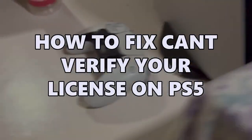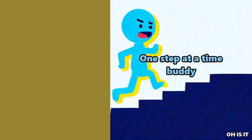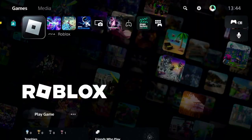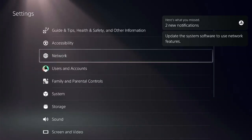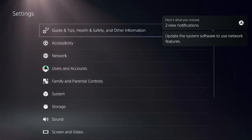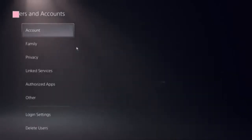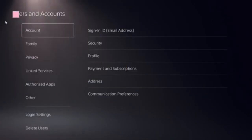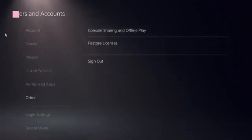Let's see a step-by-step guide to fix this issue on PS5 — every step counts. Start by navigating to the home screen and finding the settings icon on the top menu. Click on User and Accounts, then locate the option to Restore Licenses and click on that.